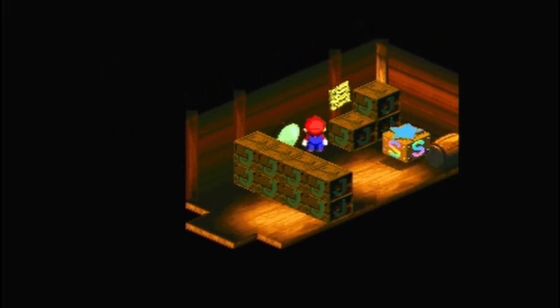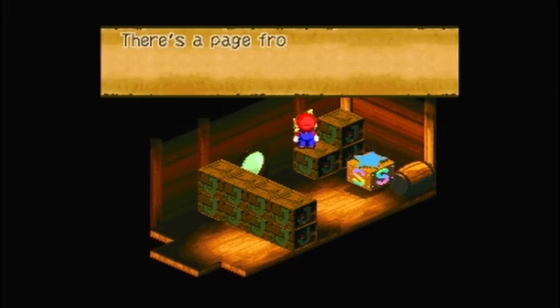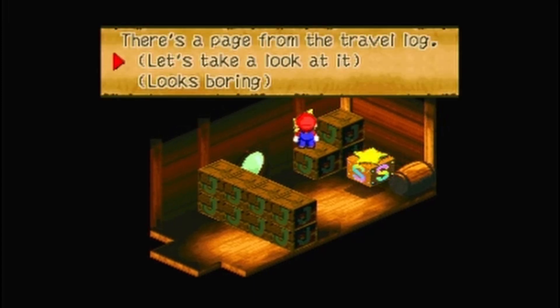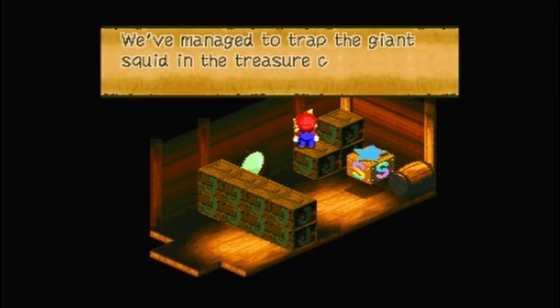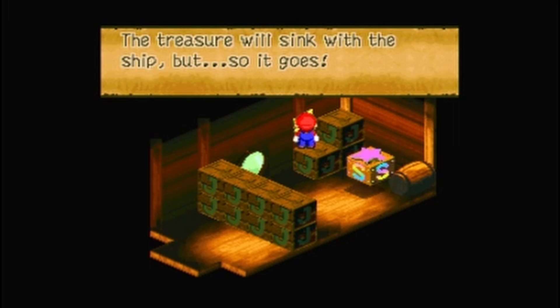This is just a window, even though it kind of looks like a door. But here's another note — another page from the travel log. "We managed to trap the giant squid in the treasure cellar. The treasure will sink with the ship. But so it goes."